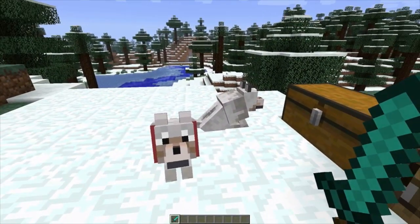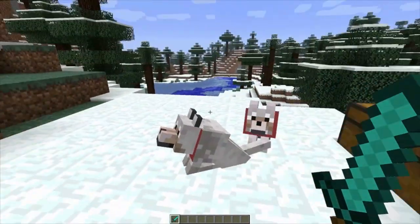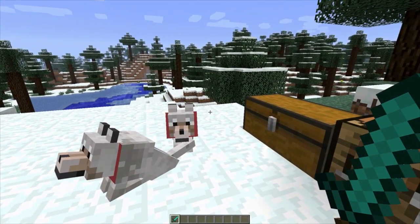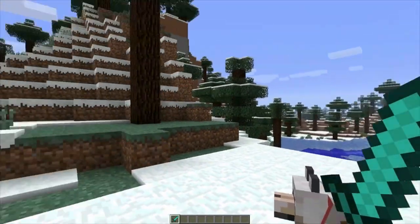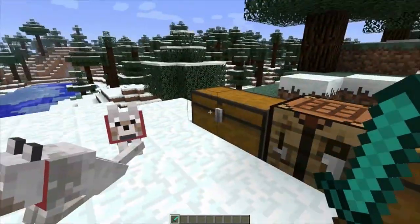The other thing I'm not showing in this video is the portal mob behavior. If you make a portal, animals, mobs, or anything really can go through it. They can also go into the ender portal — they just won't be able to come back. Mobs from the nether can also travel from the nether to this world and vice versa.